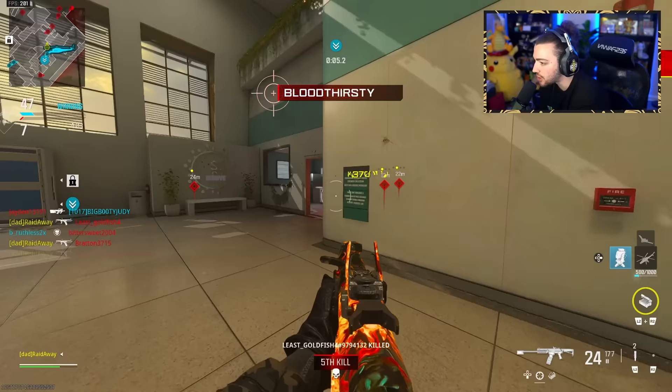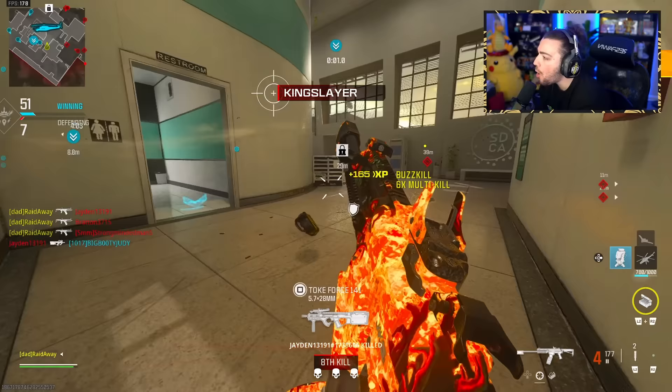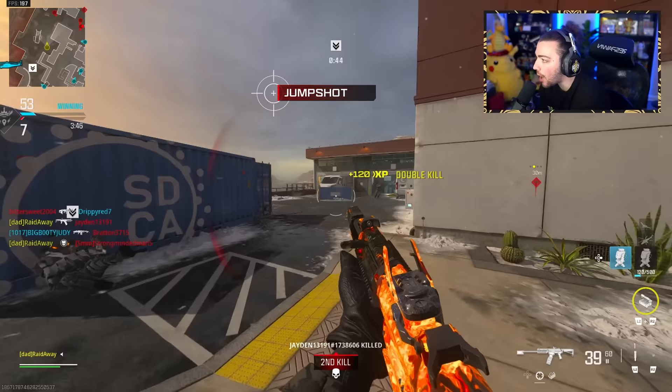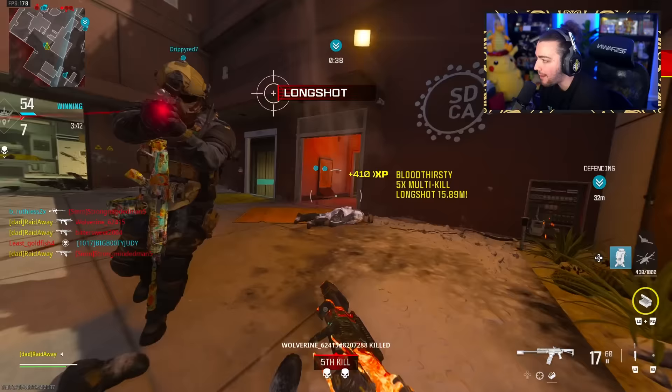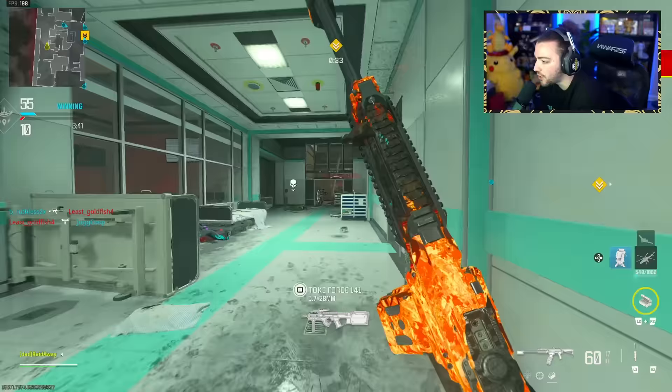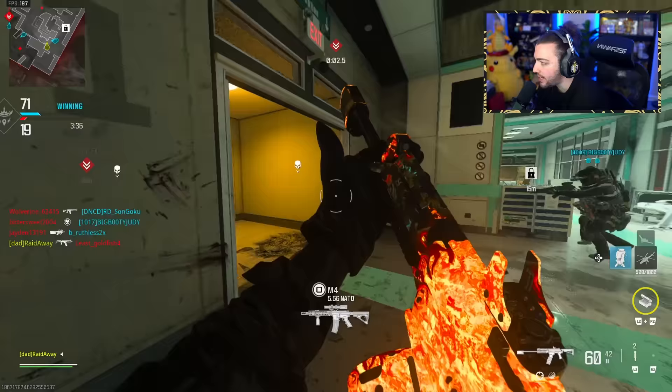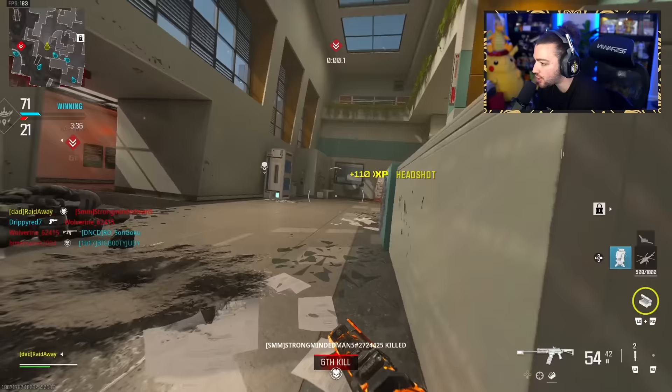Look at all these free kills! We just have to focus on getting double kills - that's the last main thing we need to do. Then we might have to jump into hardcore. I don't really play a lot of hardcore in Modern Warfare 3 - the only time I play hardcore is for camo challenges. There's a few different things that would probably just be easier in hardcore. We need two more double kills and we are literally chilling.